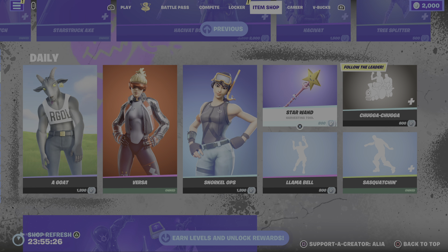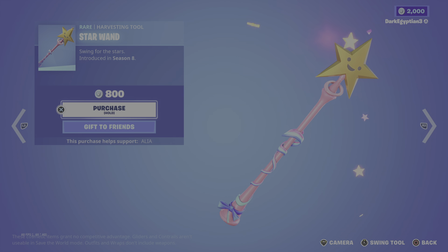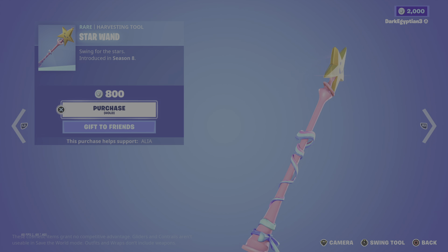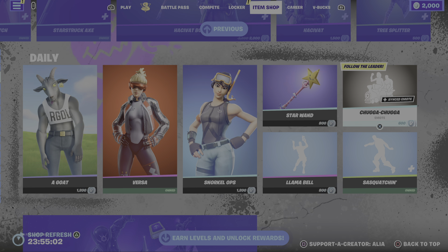Moving us on to the return of a sweat item — we have the Star Wand. Everybody and their mother uses this as a sweat harvesting tool. I'm not joking — when somebody downs you and attacks you with their harvesting tool and it's this one, you know they're a sweaty player. The Star Wand — Swing for the Stars — does have a particle effect on the back of the star. Really, really cool, it's just a shame it's associated with sweaty players.